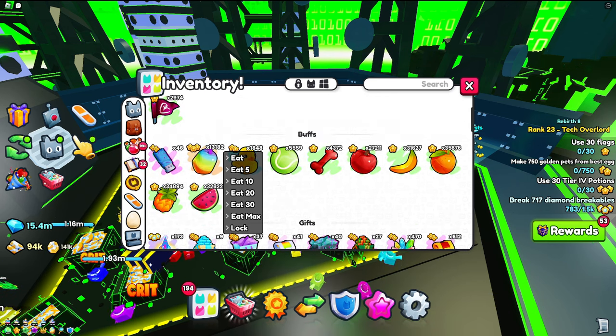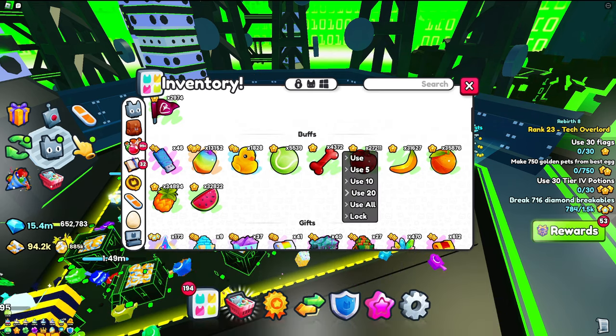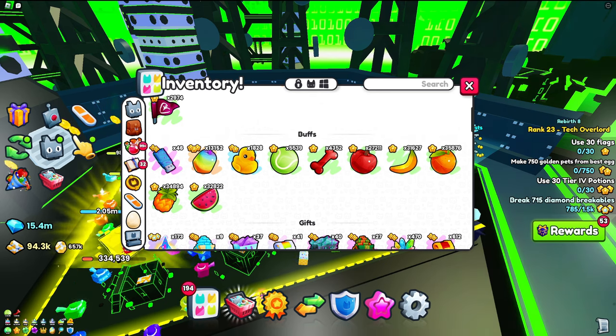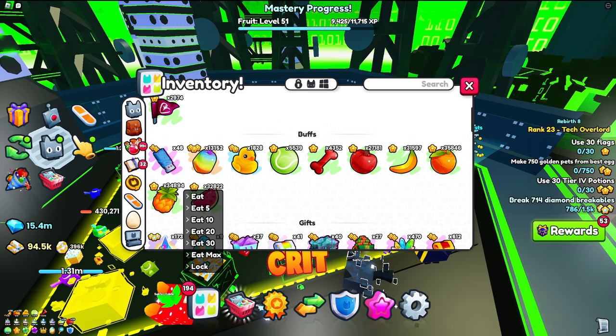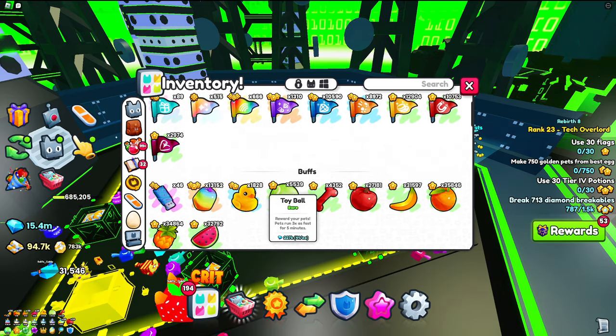You also want to put on some buffs, which are pretty important because they significantly increase your unit drops and also the strength on your pets. The orange buff doesn't matter much since it's from gems, but you can put it on if you want. These are the items you want to have equipped.